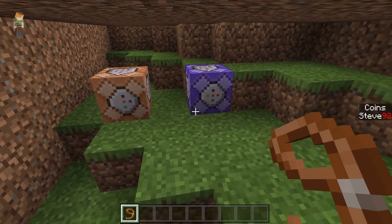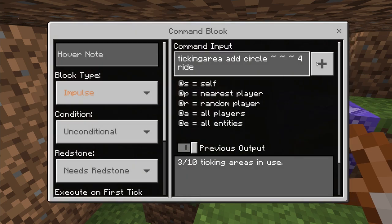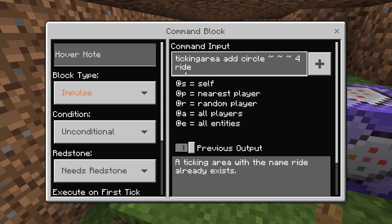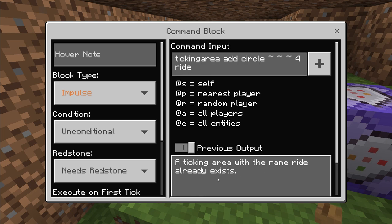Let's get down to some of the commands, starting with this region here. One of the first things I suggest doing is adding a ticking area to this particular area. This means that if a player runs away from the chunk — which unloads — it will still work over a certain distance. Otherwise it might start adding to your score but stop once you leave the loaded area. The command is: tickingarea add circle tilde tilde tilde 4 ride — that's the maximum of four chunks in a circle around you, named 'ride'.